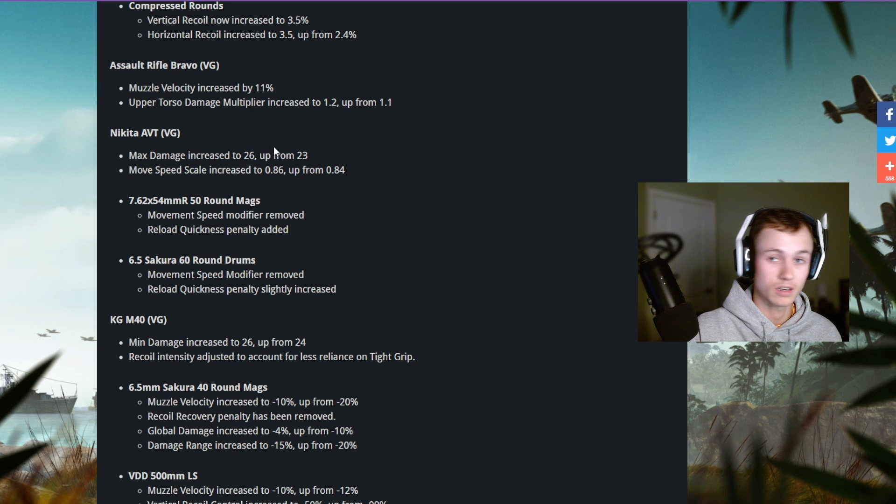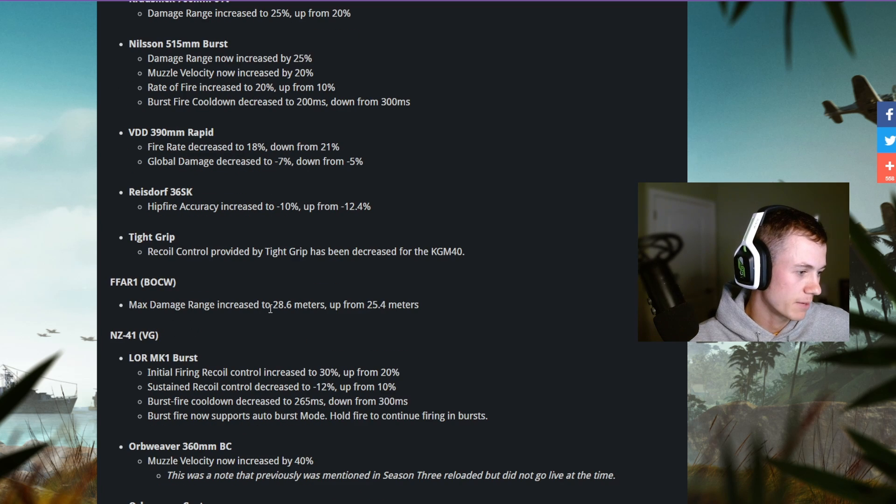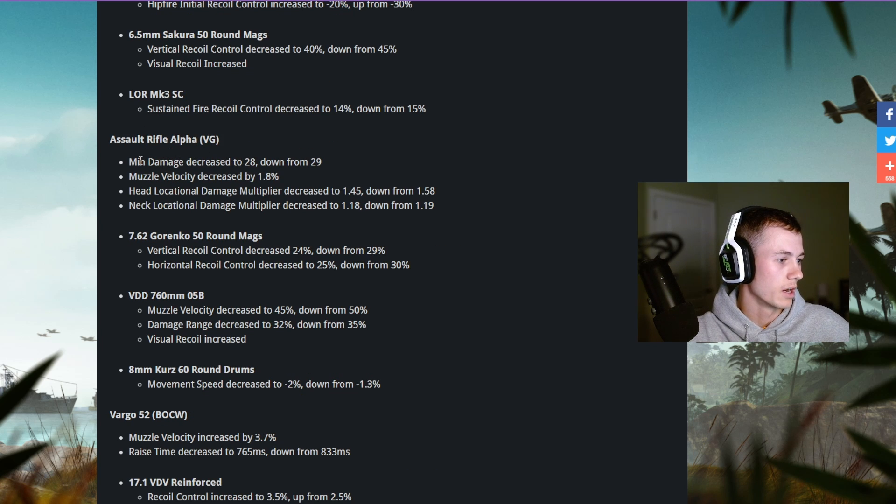The Nikita — I've been using a lot, just got a good class setup and I'm super excited to use it. Max damage increased from 23 to 26, move speed upscaled from 0.84 to 0.86, and max damage range increased from 25 to 28. Assault Rifle Alpha Vanguard min damage decreased from 29 to 28 — a little bit of a nerf.